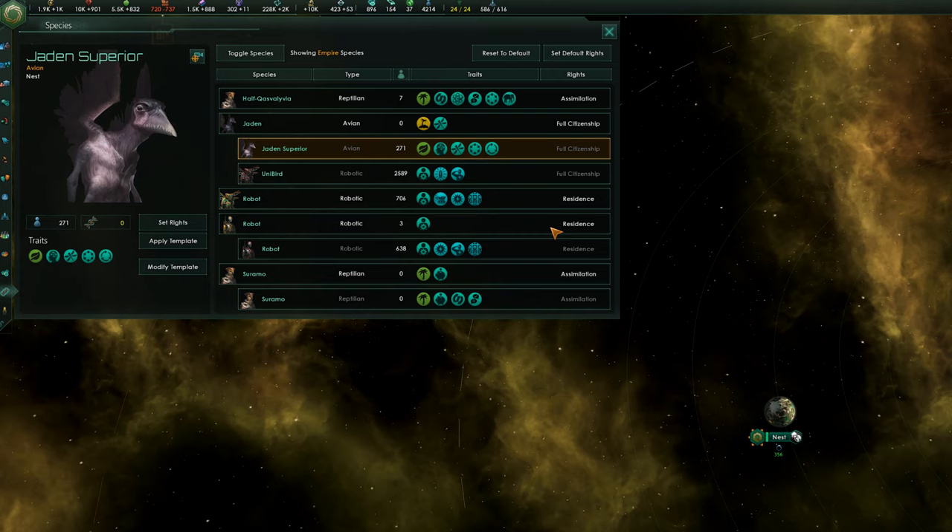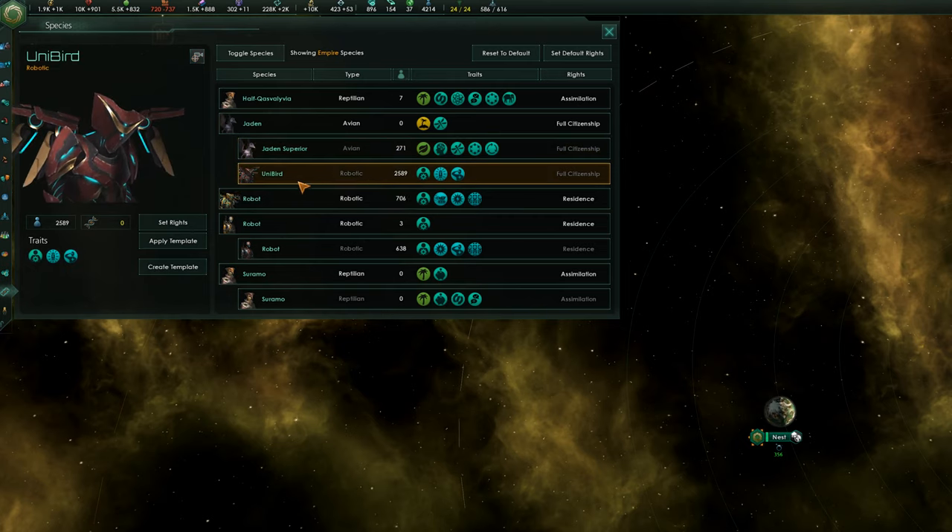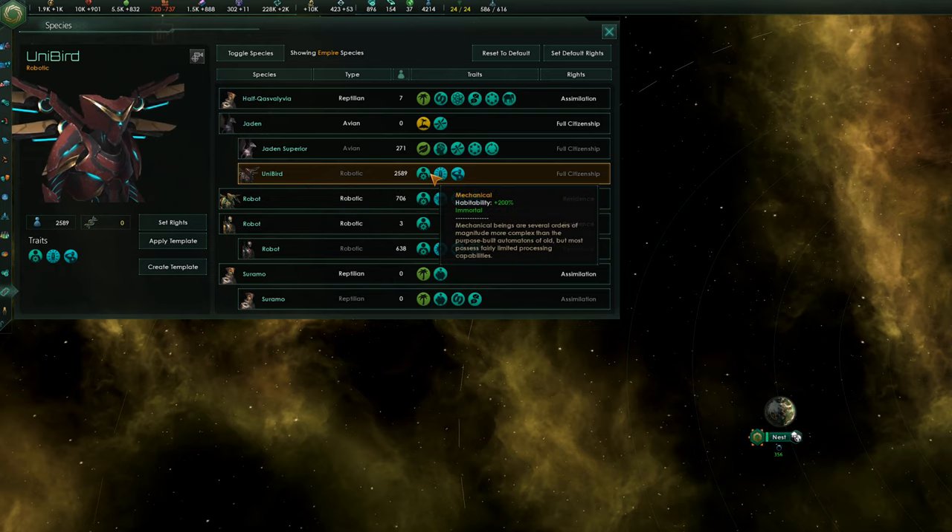Now I don't think this was intended by the developers — literally all I had is a different variation of my species which wasn't actually deleted when I upgraded to mechanical.